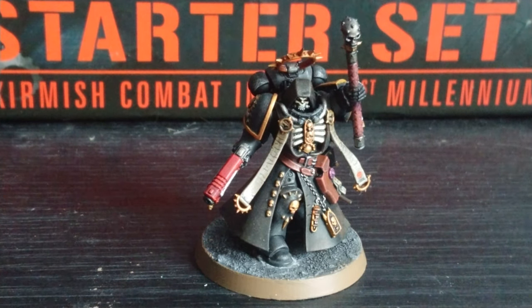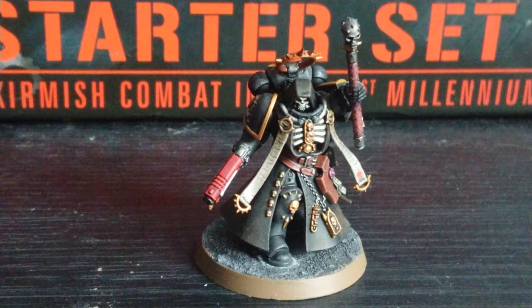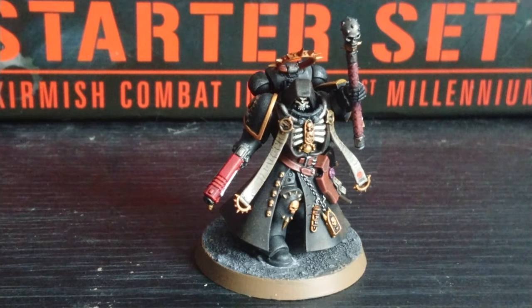Spiritual Leaders: all friendly Chapter units within 6 inches can use the chaplain's Leadership instead of their own. And Rosarius: this model has a 4+ invulnerable save. His faction keywords are Imperium, Adeptus Astartes, and Chapter. His keywords are Character, Infantry, Primaris, and Chaplain.